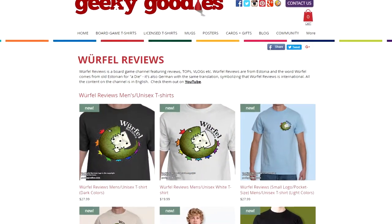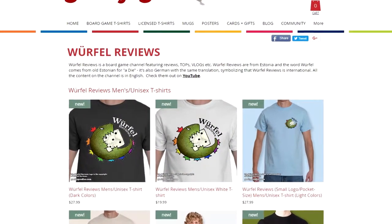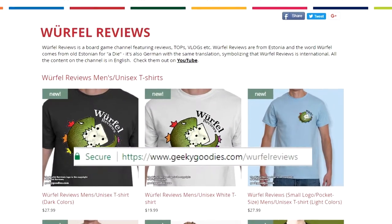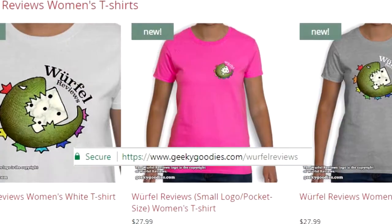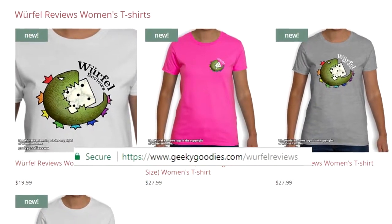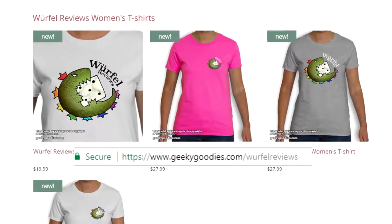Do you like the Perfect Reviews logo? If you do, then you might want to buy a t-shirt with the channel's logo. Just head to geekygoodies.com/perfectreviews and grab a t-shirt for yourself or your friends. By buying Perfect Reviews t-shirts, you are supporting the channel, and I'm thankful for that.